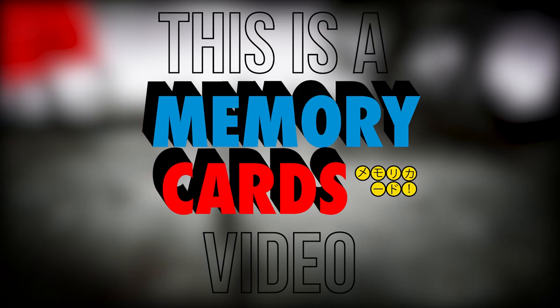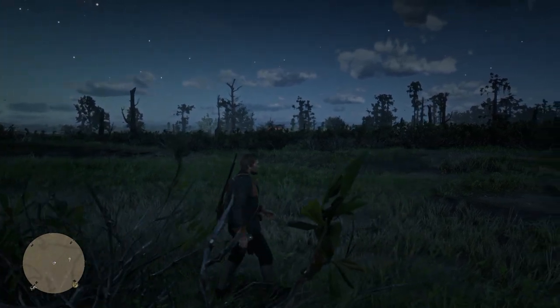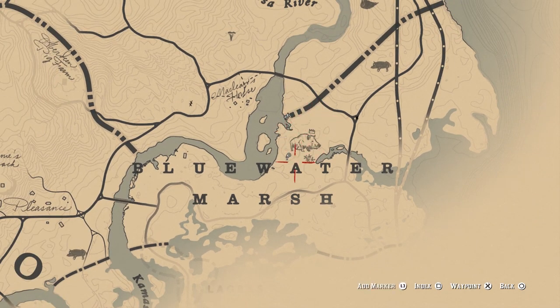If you weren't aware, Red Dead Redemption 2 has a collection of legendary animals whose pelts and furs can be turned in to the trapper for some pretty sweet gear. In this video, we'll be finding the legendary boar and legendary beaver.